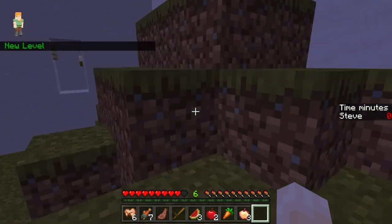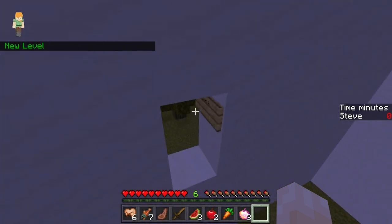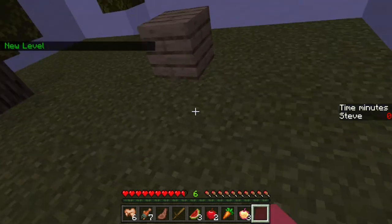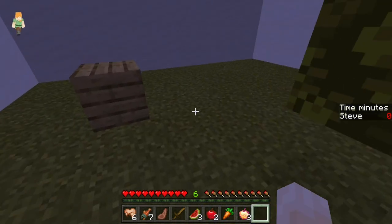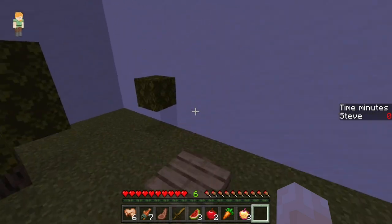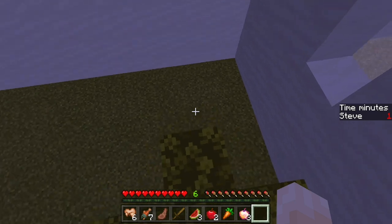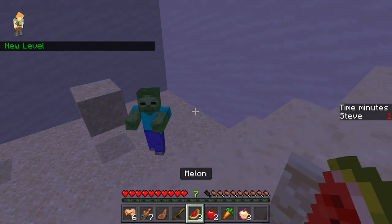When you enter a room you haven't visited before, your XP is increased by one. You will also see a message that states 'new level', so that way you can easily know how many rooms you have solved. Additionally, at the right side of the screen, the timer will show you how many minutes you have been playing since you started the first level.